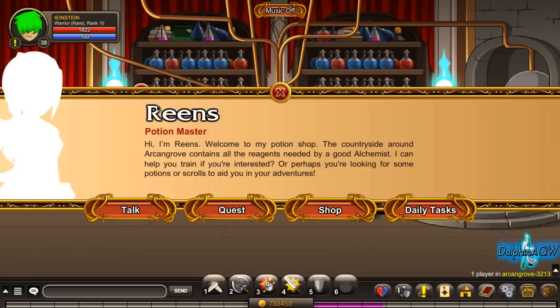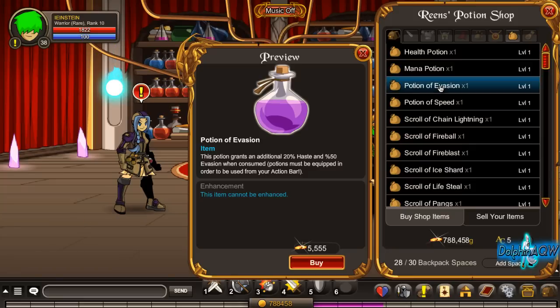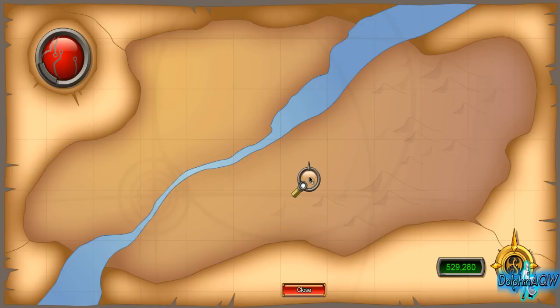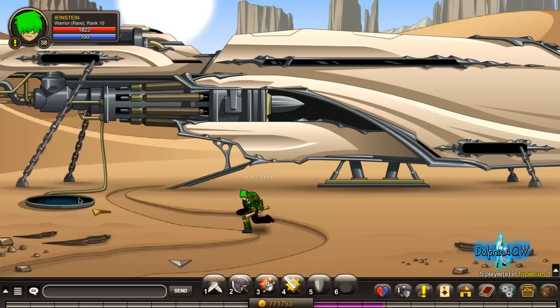Go up and then go right. You can find the vendor here — go to her shop. As you can see, there's a Potion of Evasion which increases your evasion, resulting in dodging most attacks. Buy three because you can only stack two or three.